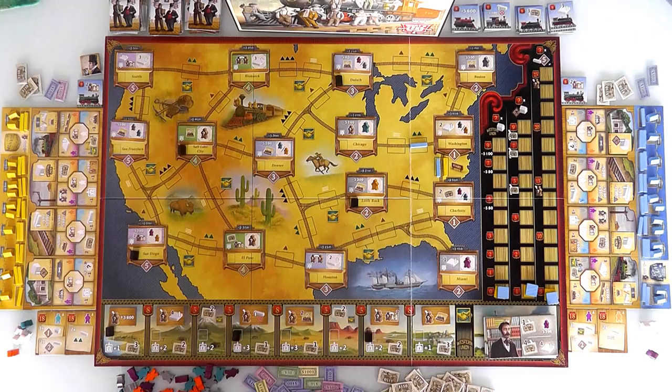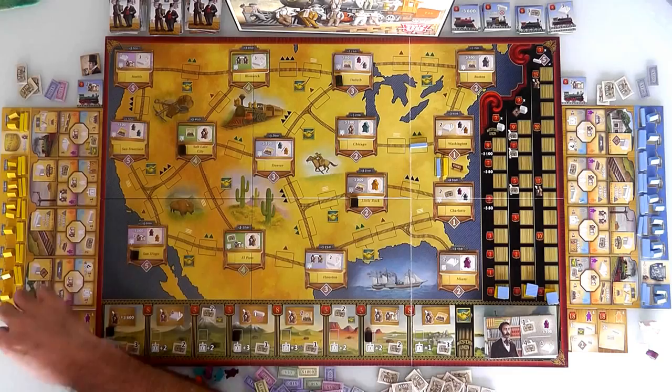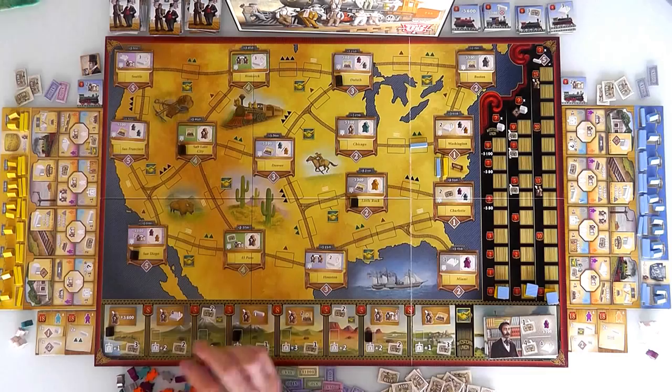I am the first player. What am I going to do? On your turn, it's super simple — you pick any one of your labor force and do one of these four core actions, potentially getting bonuses depending on what type of worker you assign. I just got my accountant, so I think I want my accountant to be my first guy. Remember, I started with $600, plus an additional $450 in shares I could sell whenever I need it.